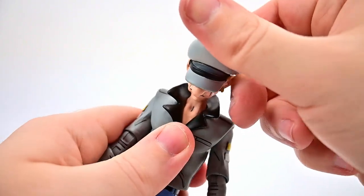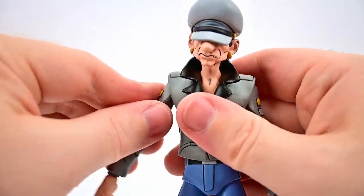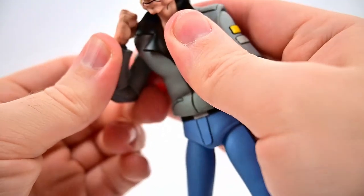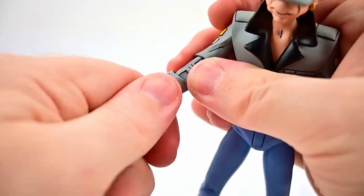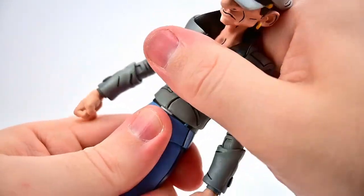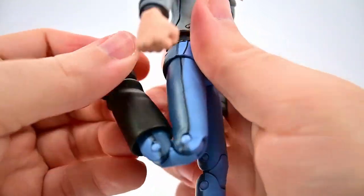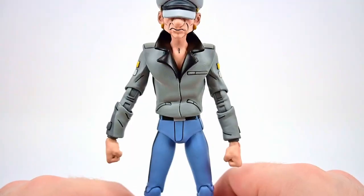Movement-wise, his head twists all the way around and can look down and up, decent head movements. Shoulders come up just under 90 and rotate all the way around. He gets a double elbow joint — top and bottom — allowing the arm to bend almost all the way back on itself, with twisting at both joints. The wrist twists and flexes back and forth. He can crunch and twist at the torso. Hips come up close to 90 and out to the side.